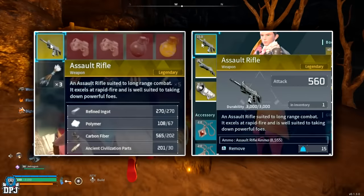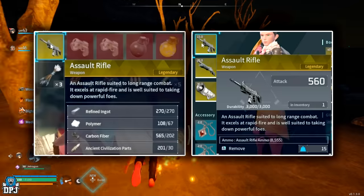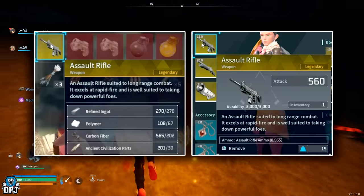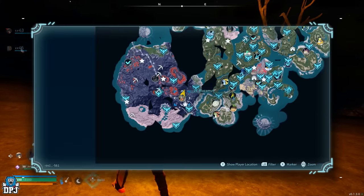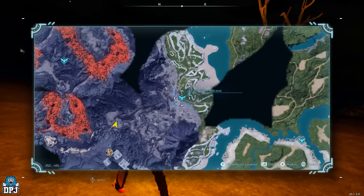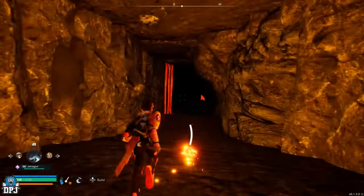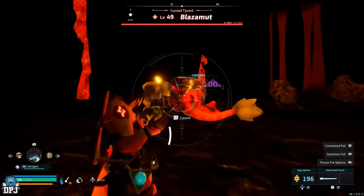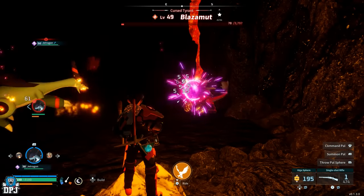Next up, we have the legendary assault rifle schematic. This drops from the alpha world boss Blazamut, who is level 49. Heat resistant armor will be needed here — it's quite a hot area, and you'll want the best version of armor too. Blazamut is weak to water element pals, so do what you gotta do when coming up here to farm this guy.